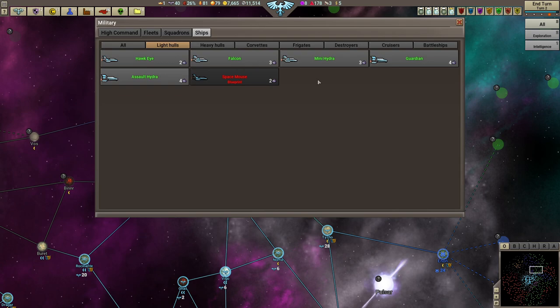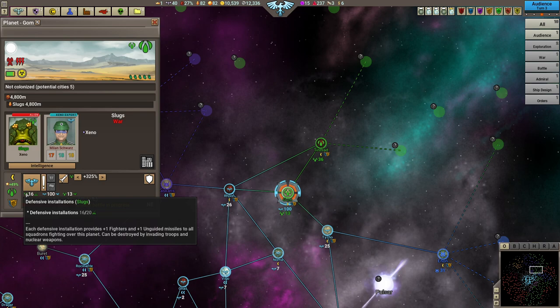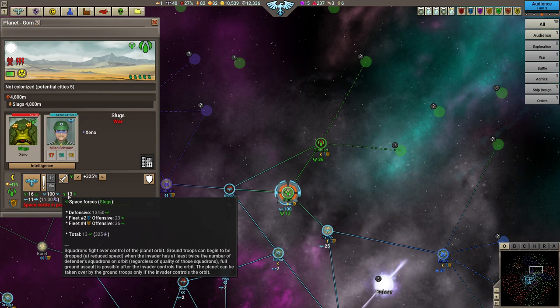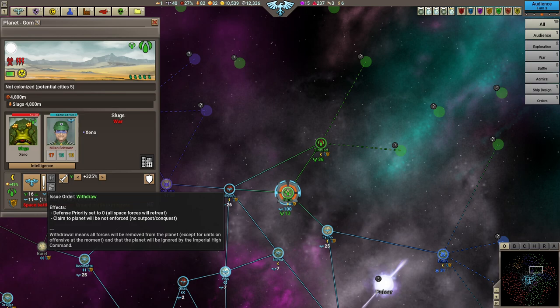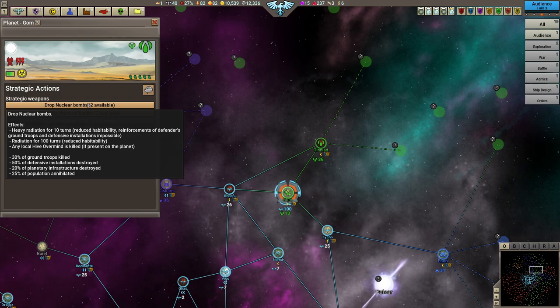Let's end our turn. Now there's a battle in progress. The defensive installation has 16 out of 20. We have two fleets — strength 23 and 31 — with strategic reserves of 41, totaling around 100 attack power. They have 13 defensive power, so we're going to win this. However, they have more ground forces — 36 to our 11 — so we're stronger in ships but weaker on the ground. I'm going to drop a nuclear weapon here. Let's do it.